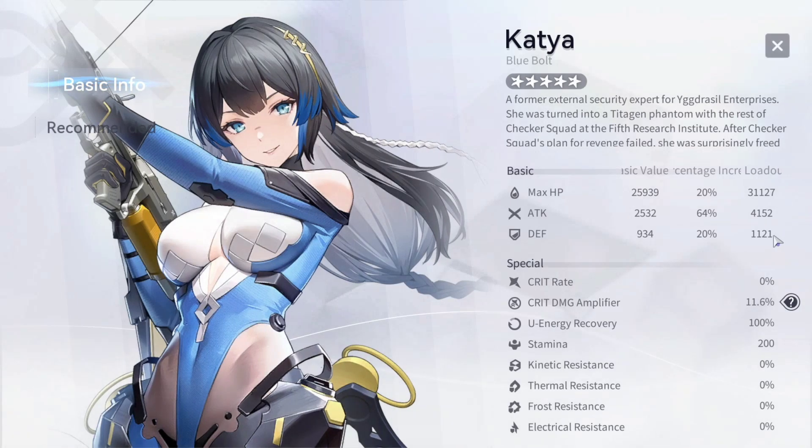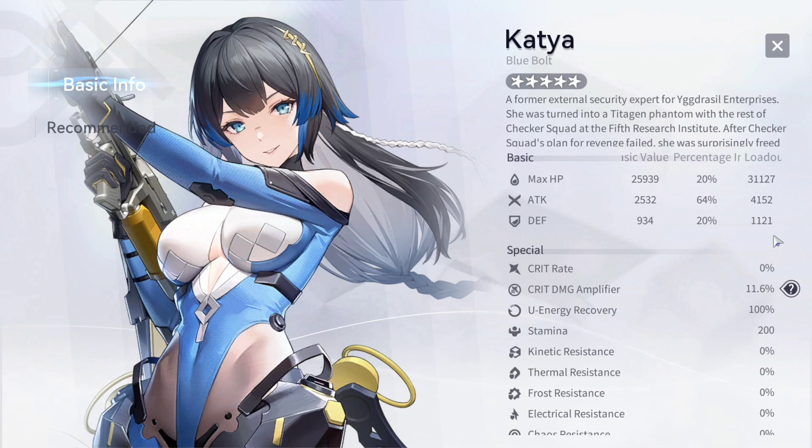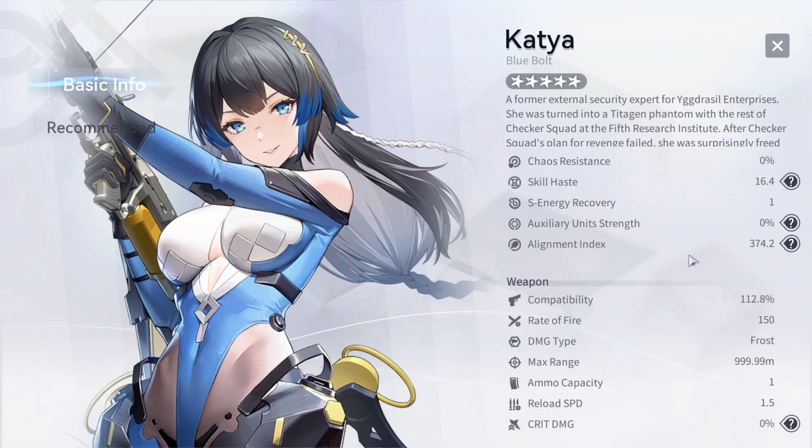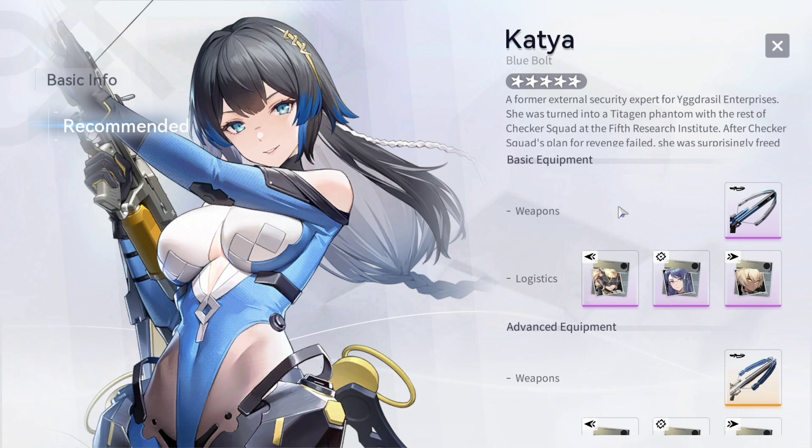This character is actually one of the first characters that has received a totally different weapon. She is using a bowgun, which is awesome. She does have a very interesting playstyle, quite active, and does deliver a lot of DPS. This character has also been buffed in one of the last smaller updates, so she has been enhanced when it comes to DPS performance. Katja has two different setups, and I'm actually using the advanced equipment, but I'll quickly take a look at the weapon stats and the logistics.